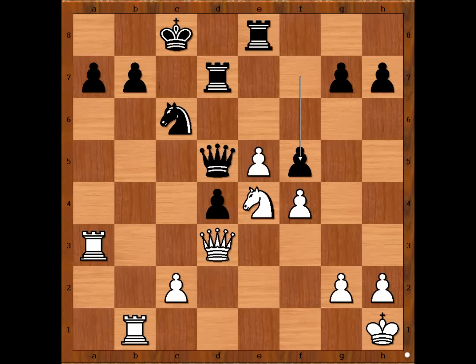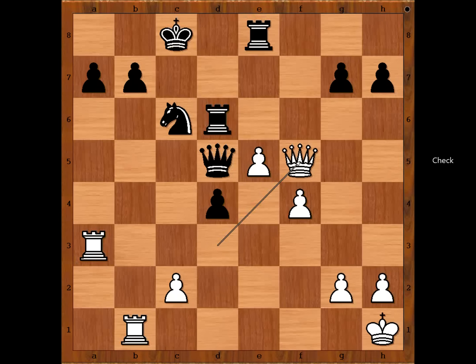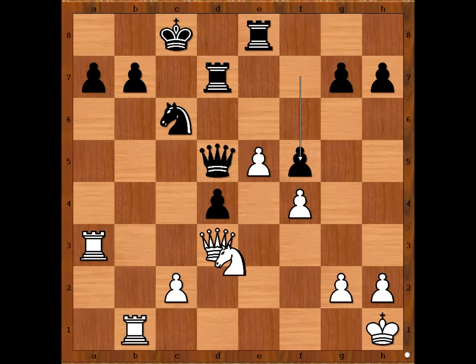Why not knight to d6? Let's have a look. If knight to d6, then rook takes knight, and after pawn takes rook, black has a winning move: rook to e3, attacking the queen and x-raying the rook on a3. If queen takes on a5, then rook to d7. That is why Alekhine played knight to d2. g5, knight to c4, searching for greener pastures.